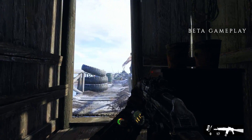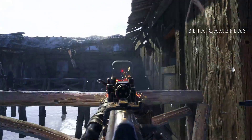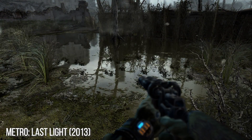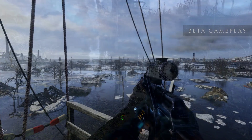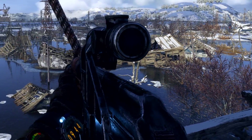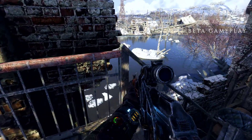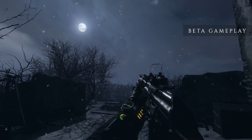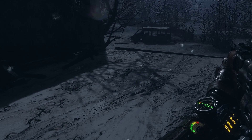Screen space reflections from the PC versions of Redux return in Exodus, both on surfaces like the metal of your gun and on wet ground in outdoor sections. The developers have also opted not to use planar geometry doubling for large areas of water, so water reflections now use screen space reflections — probably cheaper but with familiar artifacts. At least shadow maps can now cast onto water surfaces, which looks particularly nice. In this PC footage, shadow maps in general look nicely filtered and are not blocky or stippled.